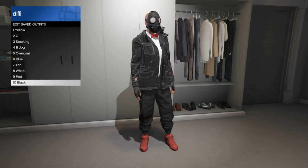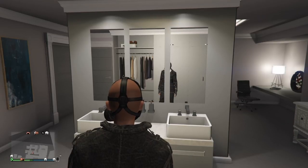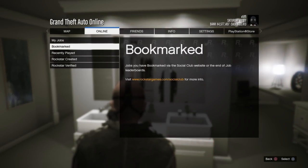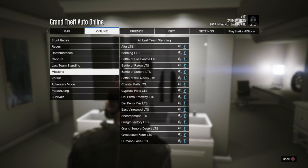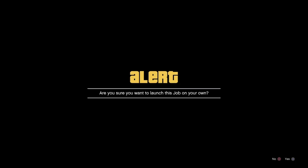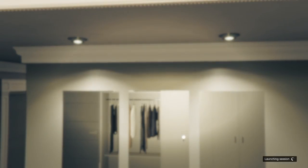Save this outfit in your closet or clothing store. Then start up under Play Job, Rockstar Created Missions, a Titan of a Job. When you load into the job, hit Confirm Settings and hit Play. You can do this all on your own — you do not need anybody to help you. You'll spawn in with a black mask on and still have the shirt on, but that's okay.